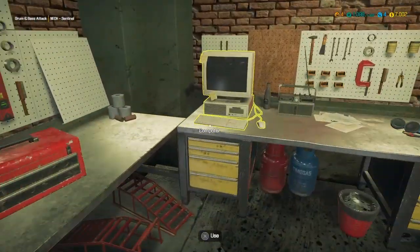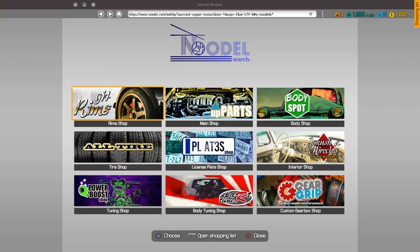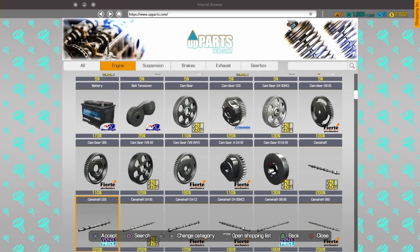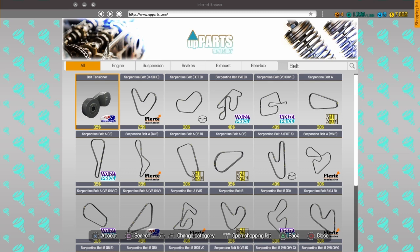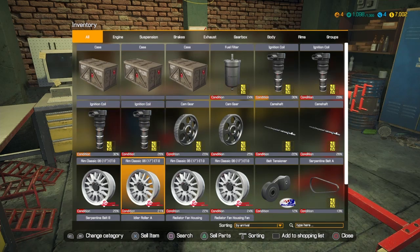Hit triangle to go back, main shop, X, engine parts. You can either do this the hard way and search for everything, or you can hit square and search. Search for belt — of course you need to know which belt it is, so you probably want to back out of there and make notes before you do this. Inventory — check the stuff you just took off.